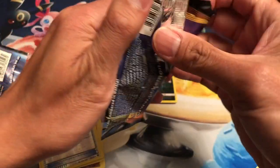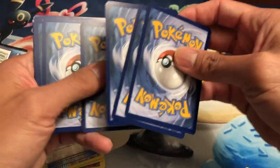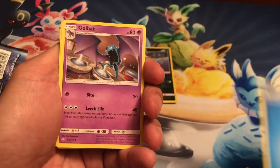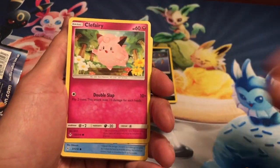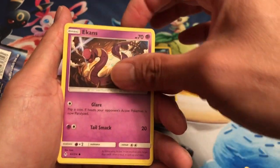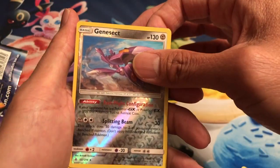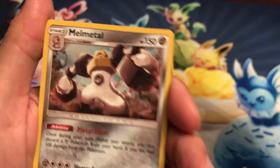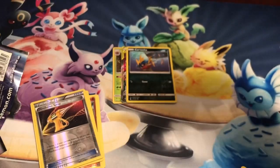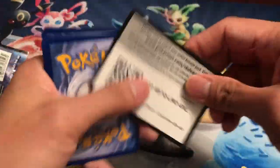Looks like Unbroken Bonds is a sure winner here in this battle, but we're not done yet — we still have two more packs and a chance of pulling a secret rare. We've got Pokégear 3.0, Clefairy, Poliwag, Ekans, Drowzee, Pikachu, Genesect reverse holo — beautiful card — and the last card is Melmetal. Doesn't look like a holo. Nevertheless, looks like Unbroken Bonds has easily won this battle.